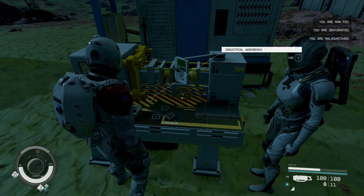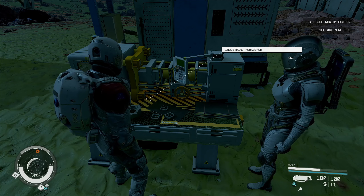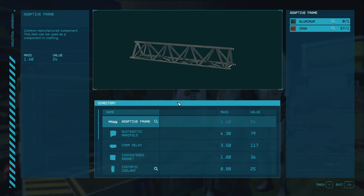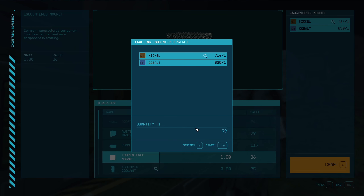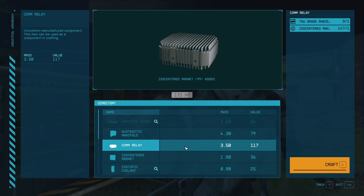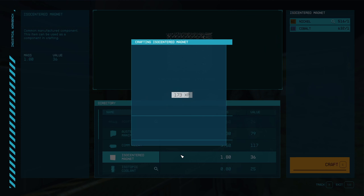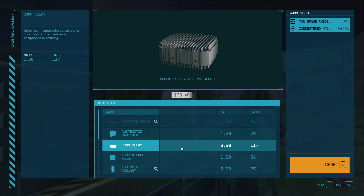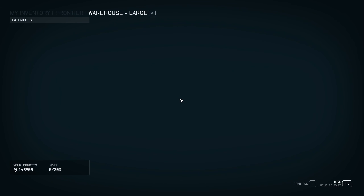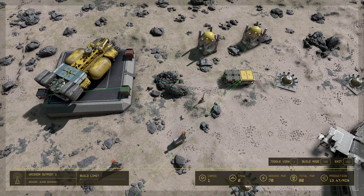I'm malnourished, dehydrated. Now I'm fed and hydrated. What am I after? I'm after these magnets. An NPC mentions that people spending extended periods in low gravity can suffer from health problems if they don't exercise to compensate. I know what I did wrong with the helium - that's why I put this bin here so I could throw all these in there.